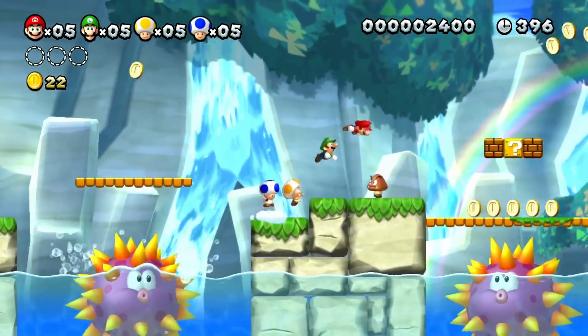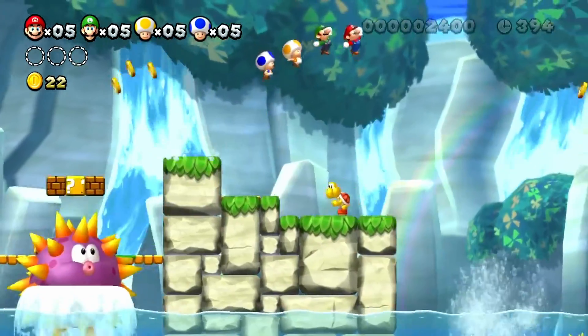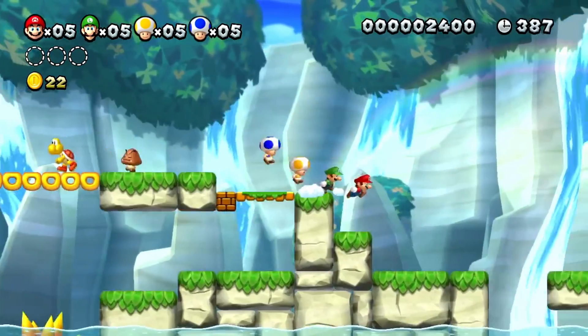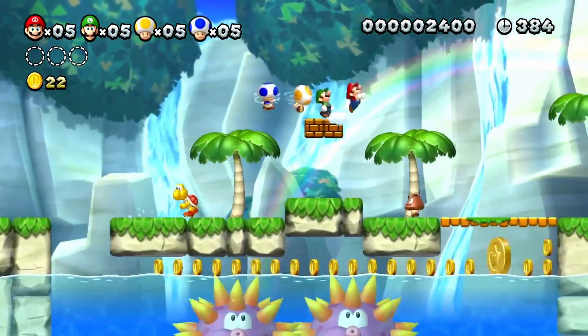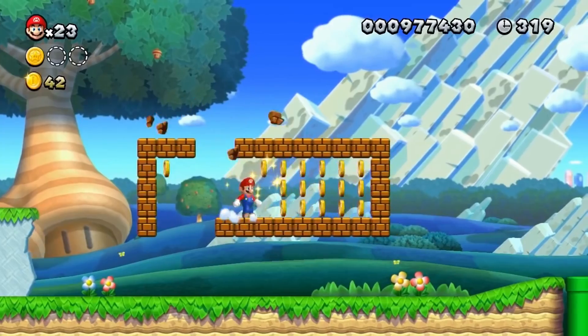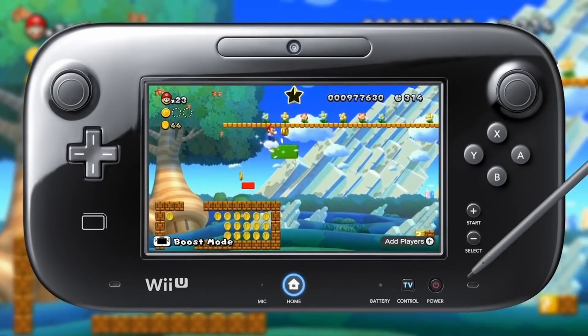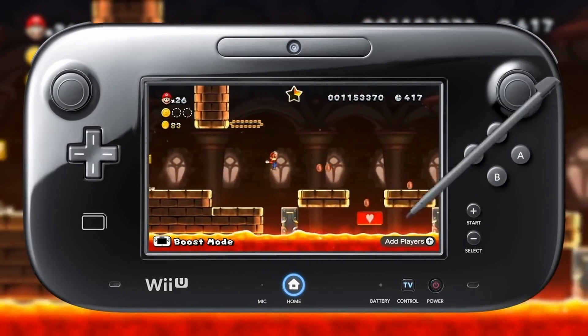Four players, each using a controller, play as different characters: Mario, Luigi, Yellow Toad, and Blue Toad. In the Boost Mode feature, a fifth player using the Wii U GamePad can interact with the environment, such as placing blocks that can be stepped on or stunning enemies by tapping on them. Certain game modes also allow players to play as their own custom characters.